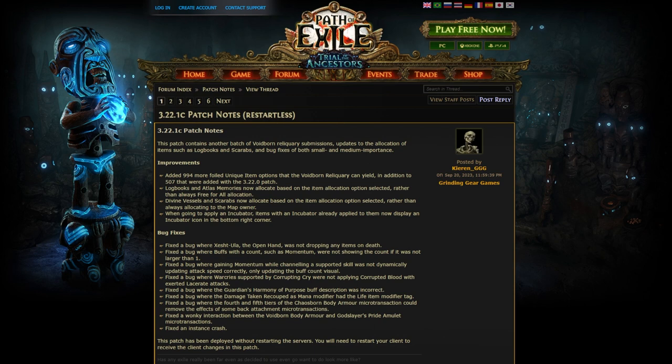Fixed a bug where war cries supported by Corrupting Cry were not applying corrupted blood with exerted Lacerate attacks — so Corrupting Cry is now stronger with Lacerate. Fixed a bug where the Guardian's Harmony of Purpose buff description was incorrect. Fixed a bug where the Damage Taken Recouped as Mana modifier had the Life Item modifier tag. Fixed a bug where the 4th and 5th tiers of the Chaos Born Body Armor microtransaction could remove the effects of some back attachment microtransactions. Fixed a wonky interaction between the Voidborn Body Armor and God Slayer's Pride Amulet microtransactions. And fixed an Instance Crash.